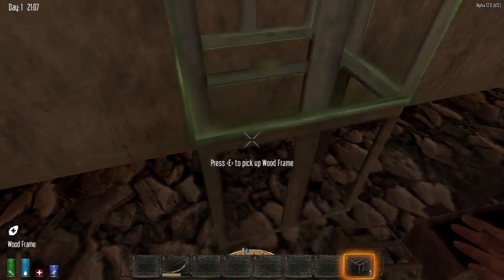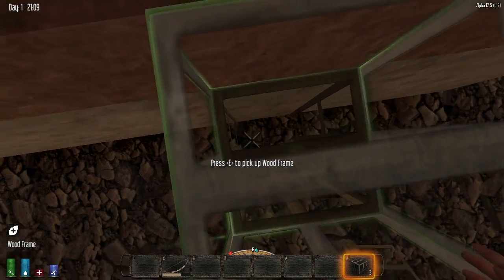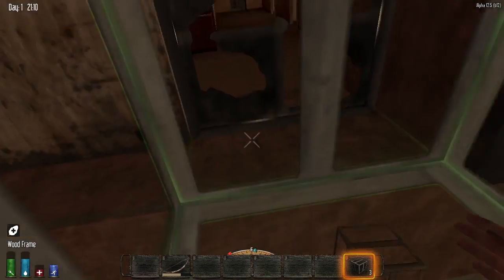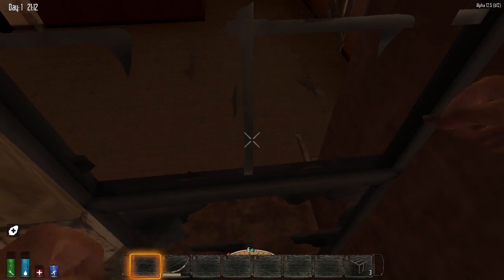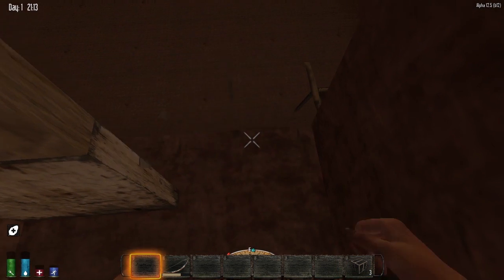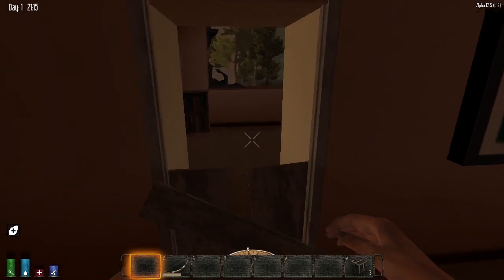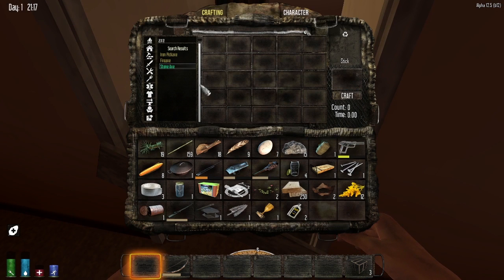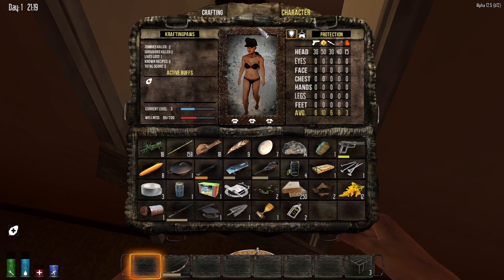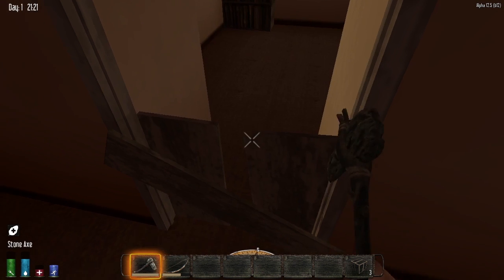Let's see, I believe it's here. We can probably break through this window really easily. There we go, we're in. Ooh, and there's a bookshelf in there. Here we go — stone axe. Still far away from higher level.